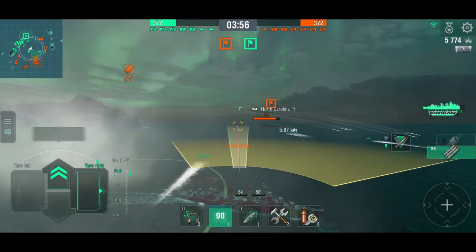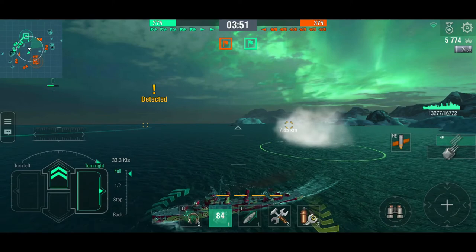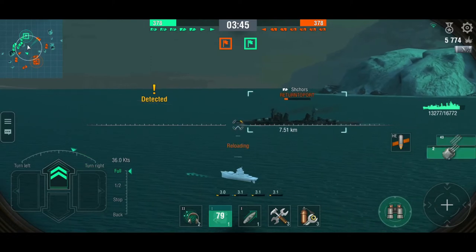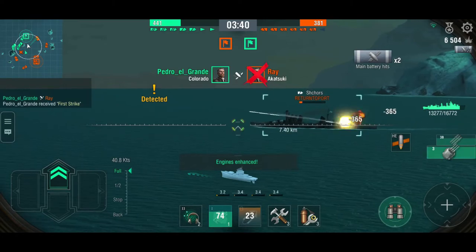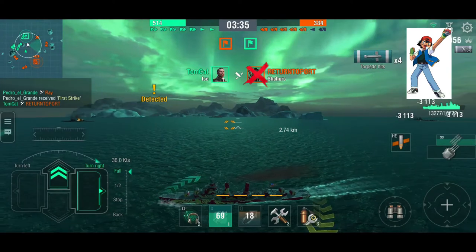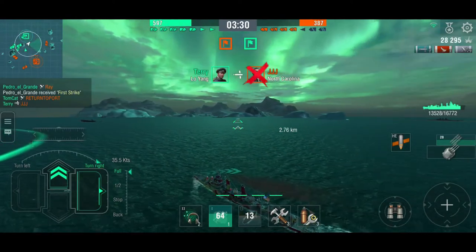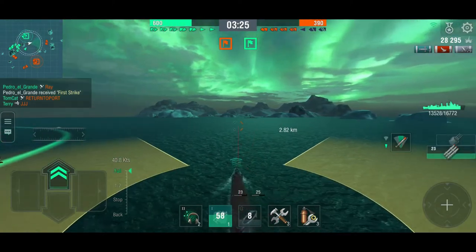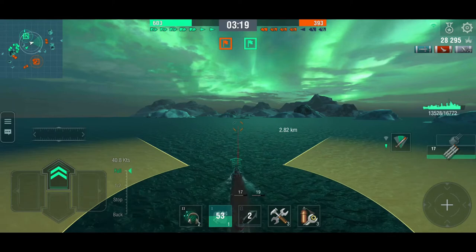I'm actually just gonna go back and forth and see what he's doing. It looks like he's going backwards in a straight line. The Akatsuki is torping him as well, and that Shores is getting relatively close. We got some battleships back here, so there shouldn't be a danger. He's probably otherwise occupied — yep, he is. So I can just get some shots out against him. Battleship captains, if there is a destroyer 5km off your bow, do not sail in a straight line.